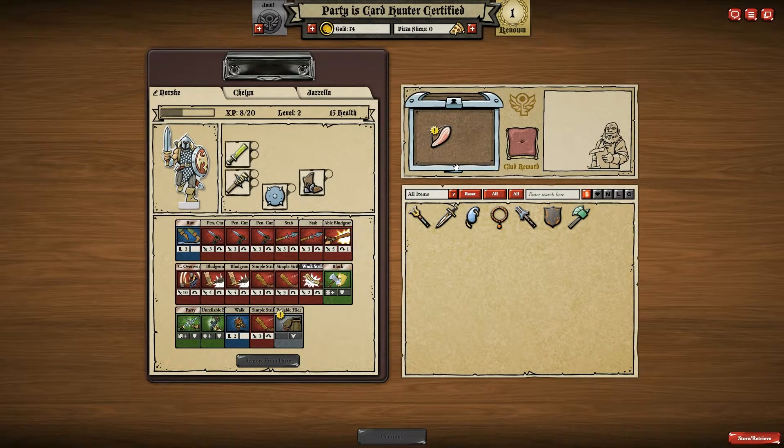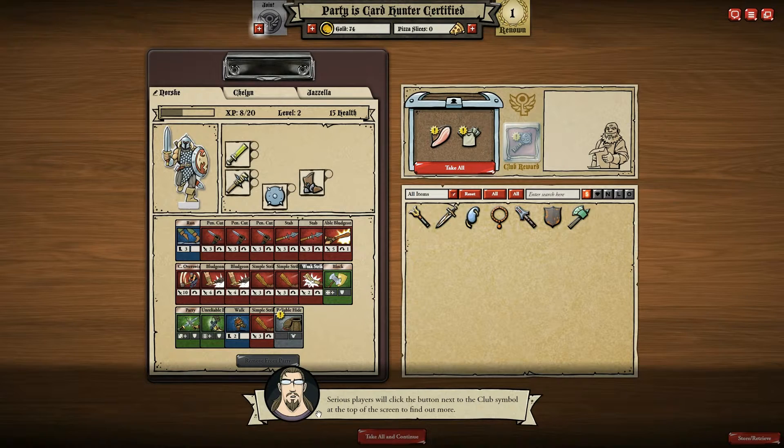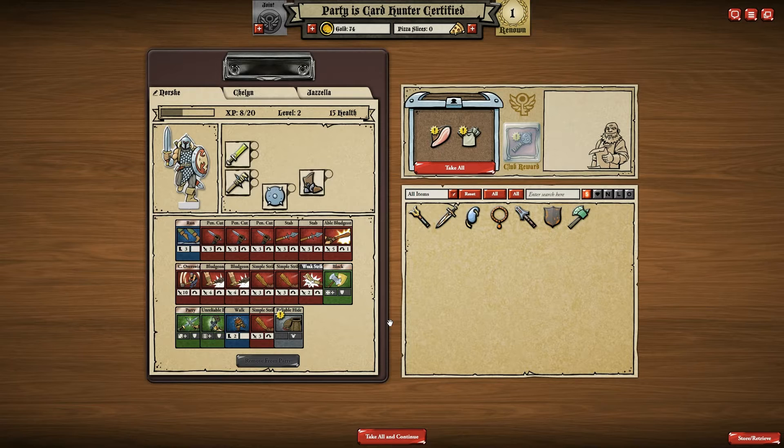Let's see what we've got. 'I suppose it would be too much to expect that you youngsters have joined the Card Hunter Club yet. I have to explain everything. Club members get an extra item each time they open a chest.' Serious players will click the button next to the club symbol at the top of the screen to find out more. So I'm going to go ahead and click this. Basically with the Card Hunter's Club you can get extra loot every time you loot a chest, but it costs pizza slices.